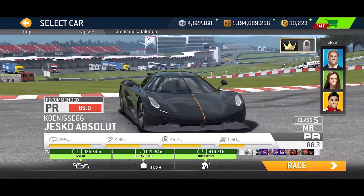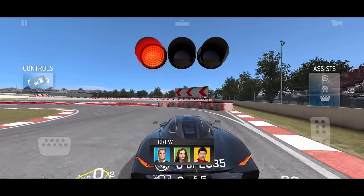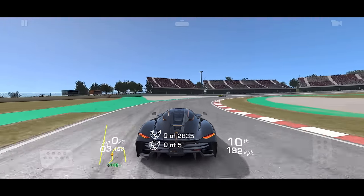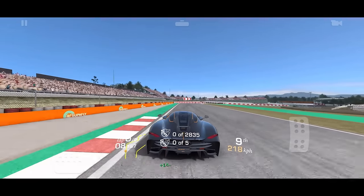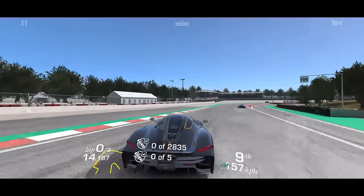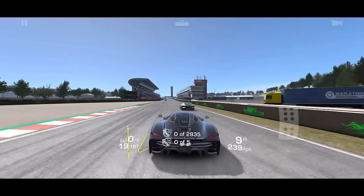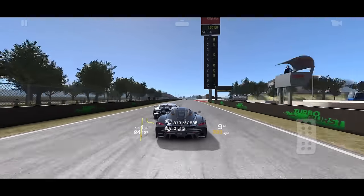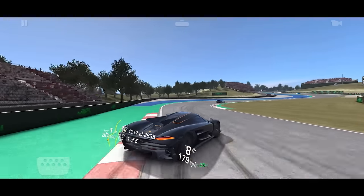Stage two has dual slipstreaming requirements: draft for 2,835 meters and lead a draft or slipstream for five seconds. In this type of race I like to get to the position I need right away, so I won't waste a lot of time. I might as well slipstream off this Bugatti because he's going to be pretty fast — remember he'll be on the brakes super early because he's such a fast car.